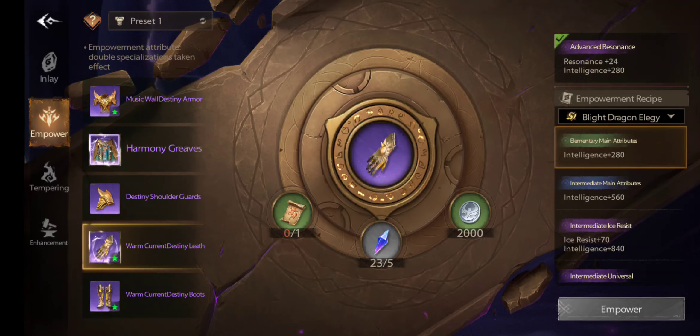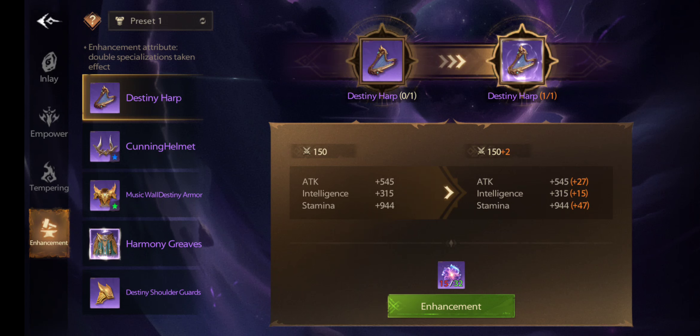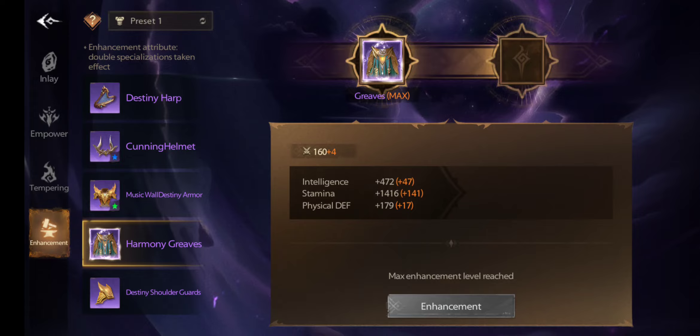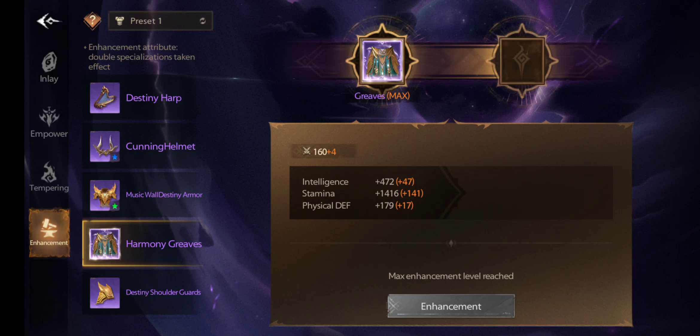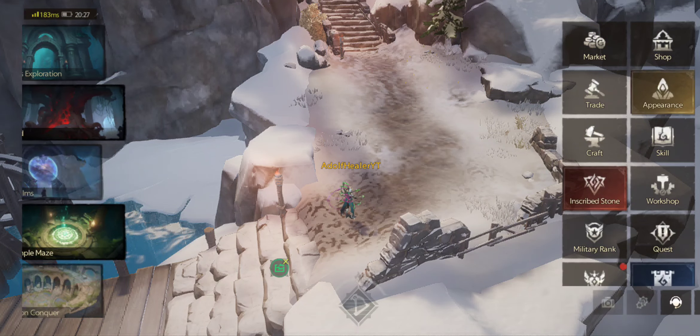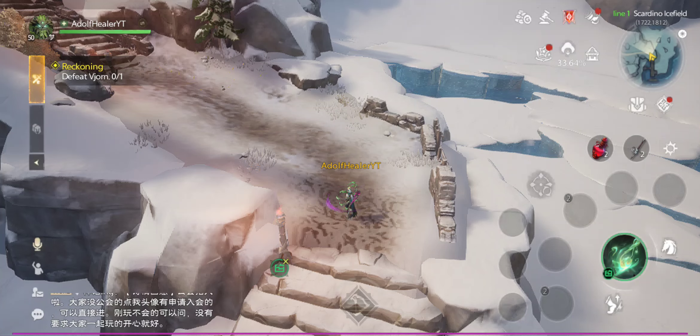My plan is to replace Resonance +24 with Intelligence 500 (the blue one). For gear enhancement, every set gear piece I'm leveling up to max — doing it twice, which consumes around 50 points. The video went on long enough — I'll stop here and try to give you a DPS guide today, or tomorrow if not. Much love, good luck to you all!